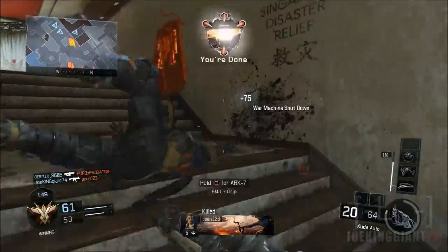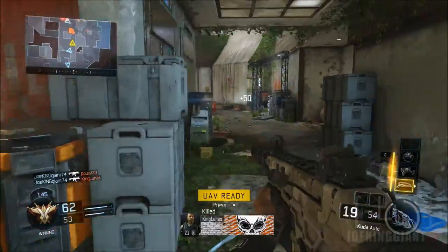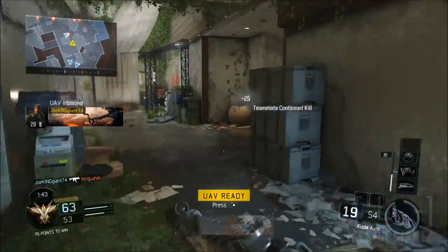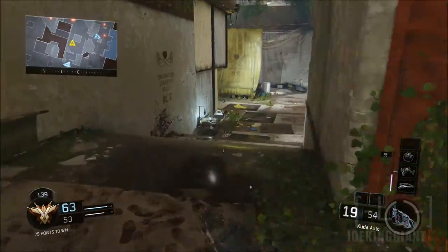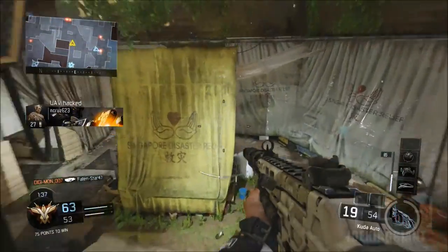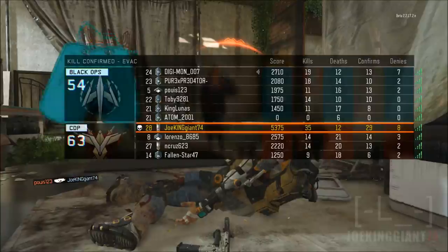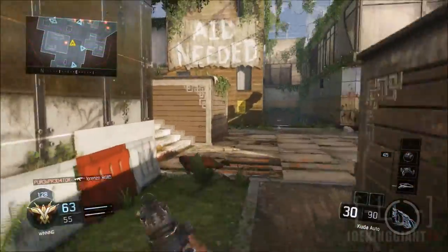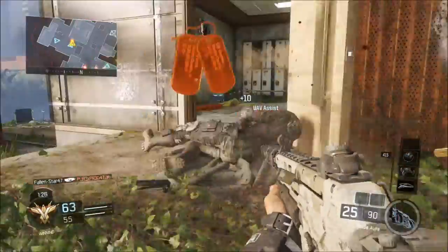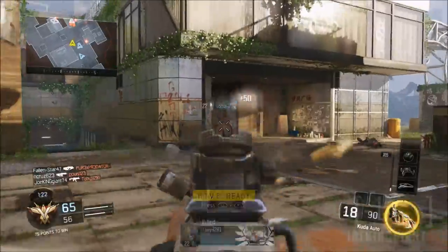Tomorrow, get ready for the best class setup, because this weapon is going to make you sneak behind enemy lines, flank them, and take them out with ease. I'm still missing the ghost perk, which is going to help out even more with flanking. Once I unlock it, I'm telling you I will be getting around 60 kills per game. If you want to increase your KD, that is something to have.